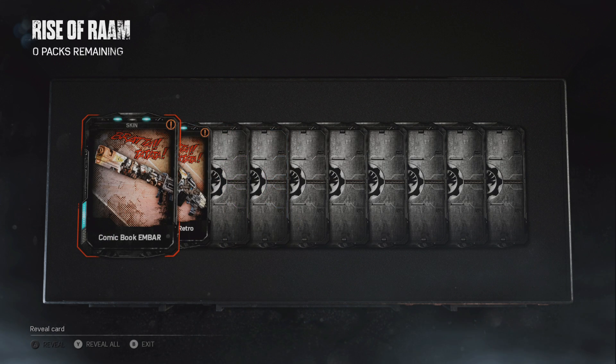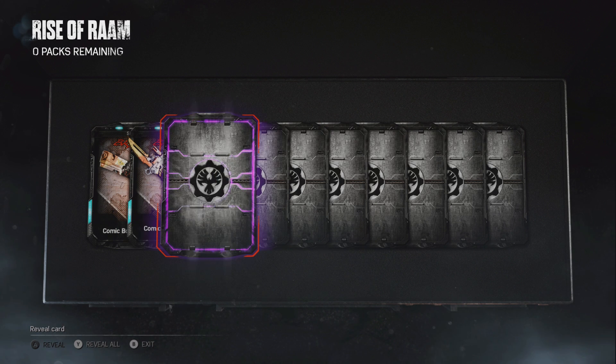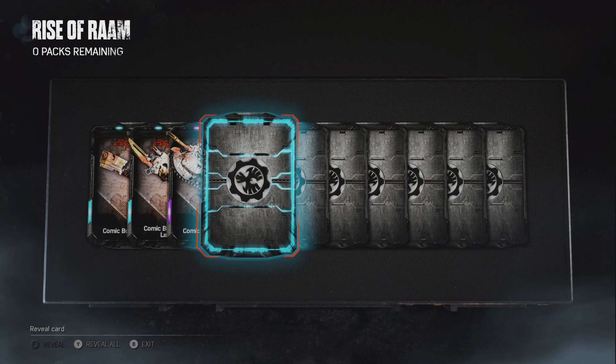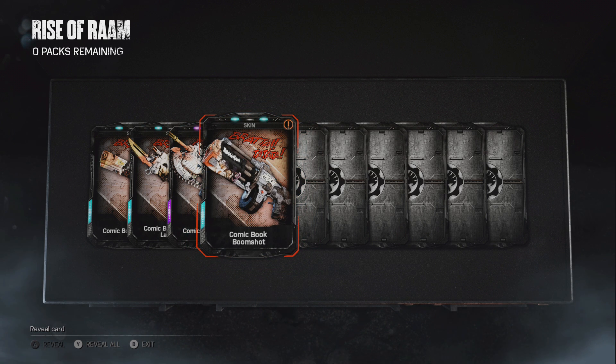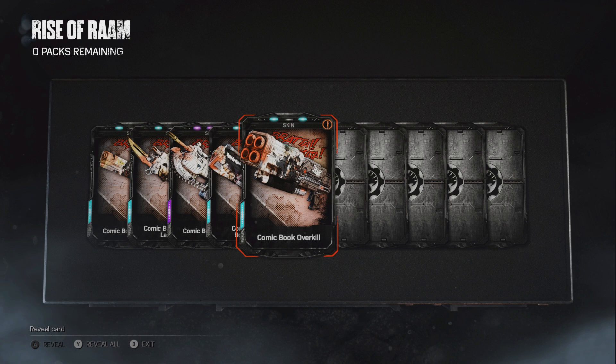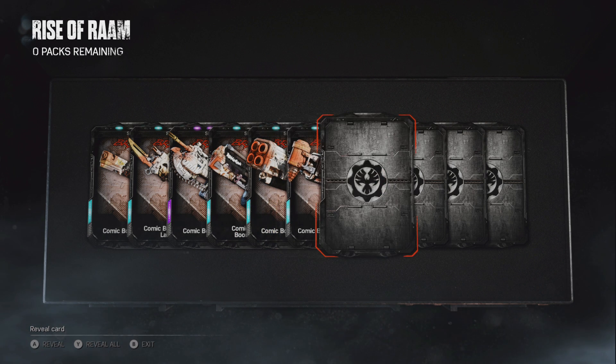We got Comic Book Embar, Comic Book Retro Lancer, Comic Book Lancer — nice. Comic Book Boom Shot — I actually like these comic book weapon skins, they're pretty cool. Overkill, Drop Shot.